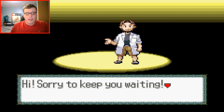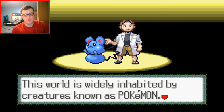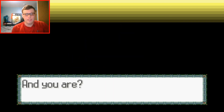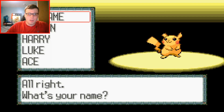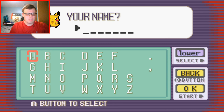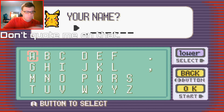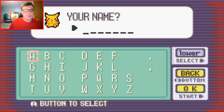Alright, it's Professor Birch. 'Hi, sorry to keep you waiting. Welcome to the world of Pokémon. My name is Birch, but everyone calls me the Pokémon professor.' That's Pokémon, of course — this is vanilla Ruby, they didn't change this part. I believe we are a Pikachu in this game, and I'm selecting male. As you can see, we have the Pikachu walking sprite.